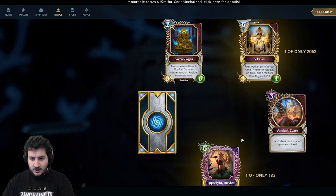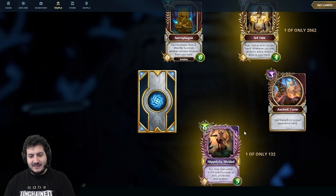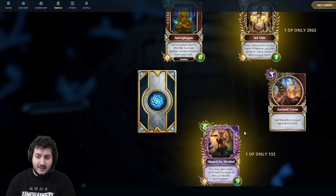Two Legendaries in one pack — holy moly! Next, Hippolyta Divided — apologies if I pronounce that incorrectly. Pick one: gain either +1/+4 and Olympian, or Blitz, Protected, and Amazon. I think this is a staple of most Deception decks — one of the best Legendary creatures in the game, in my opinion. The flexibility to have either a huge creature or a 6-mana 4-5 with Blitz and Protected is incredible. To get this in Shadow, as well as another Legendary, this is one of the best packs I have ever seen personally. If you bought this pack, you should be extremely happy.